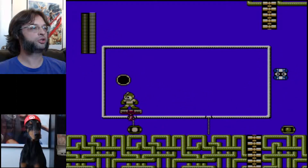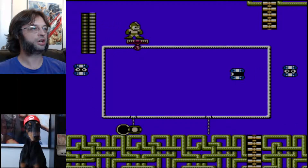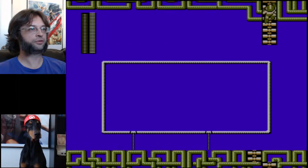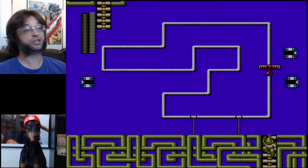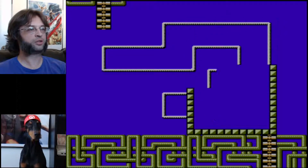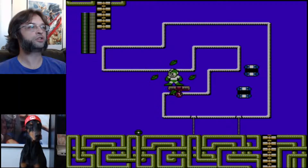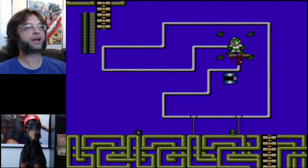So you can pretty much do the same thing here that I've been doing - just shoot in eight directions. There is another way to get through these just as easily, actually easier because you don't even have to worry about anything. Switch to Woodman's weapon, jump on here and activate it. Nothing touches you. It doesn't use up any energy - it only uses up energy when you actually shoot it.